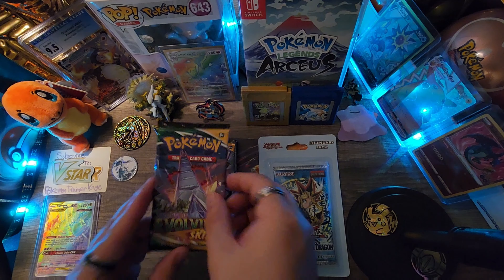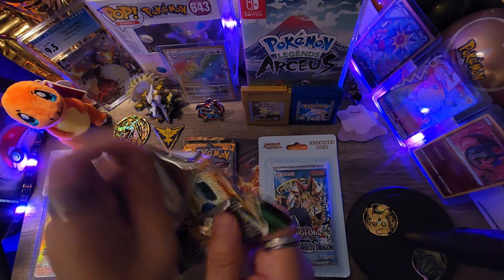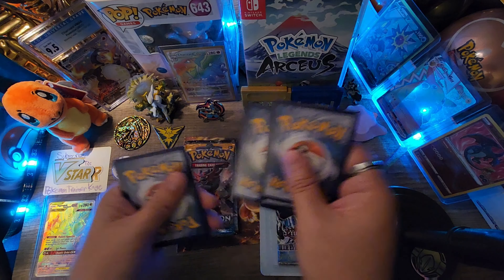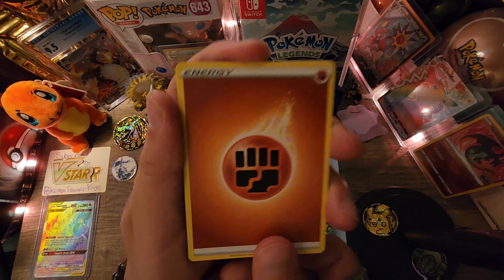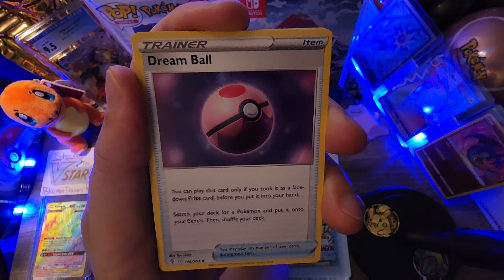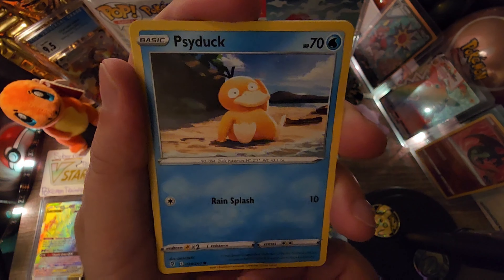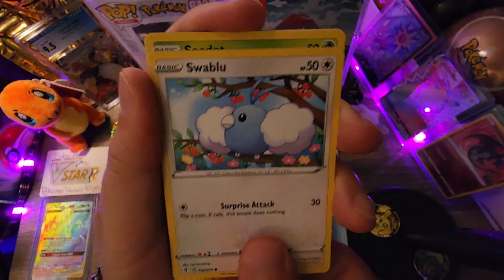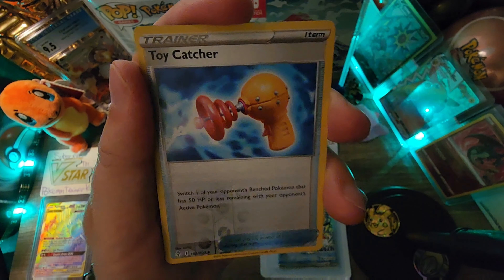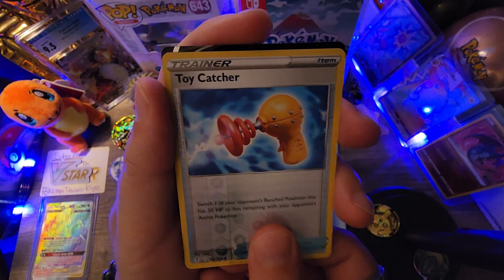Starting the opening with an Evolving Skies pack. White coat card — one, two, three, four, from the back to the front. Starting things off with a Fighting Energy, Avalugg, Vigoroth, Dream Ball Trainer, Roggenrola, Sableye chilling by the beach, Swablu, Shedinja, Woobat. Reverse holo trainer card — Toy Catcher. Guys, some sneak peek action — I see something!